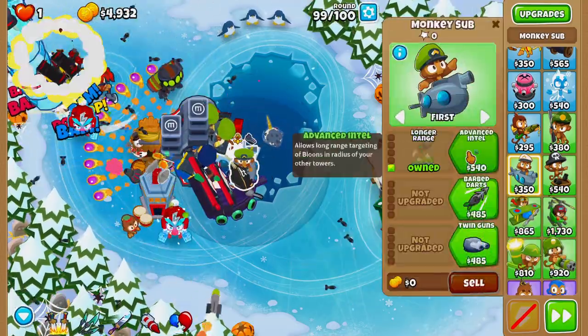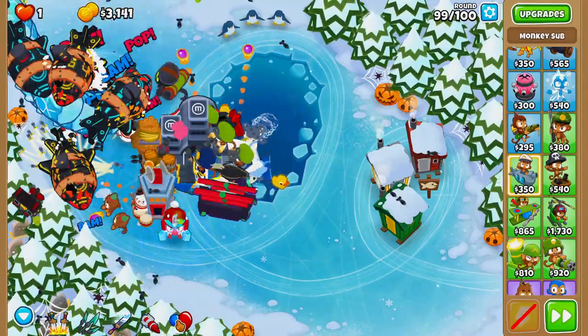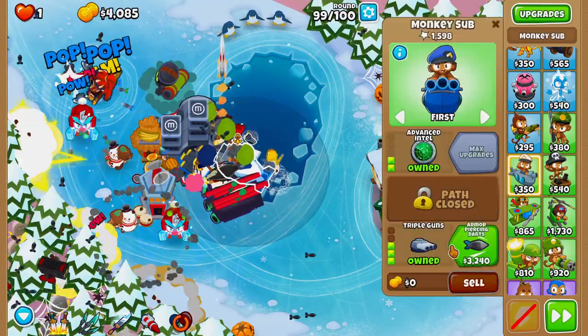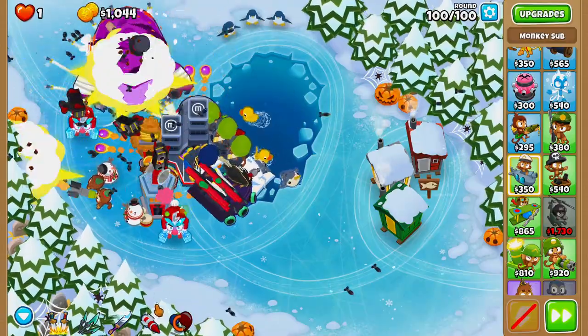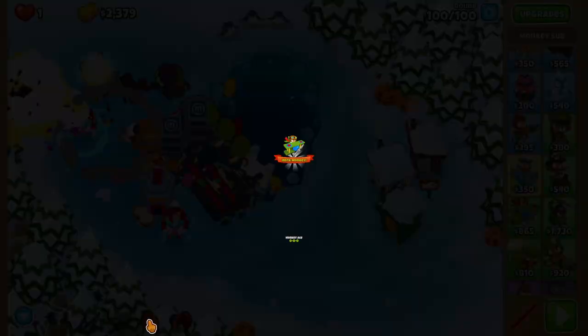Here's our third Monkey Sub upgraded to the same exact pathway. On round 99 we'll activate our Balloon Sabo as soon as the DDT balloons start giving us a hard time, and there's our second Armor Piercing Darts. On round 100, pay attention to your BAD balloon — if you time it correctly, as soon as it gets a little bandage on its tail, activate your First Strike and pop the BAD in one shot.